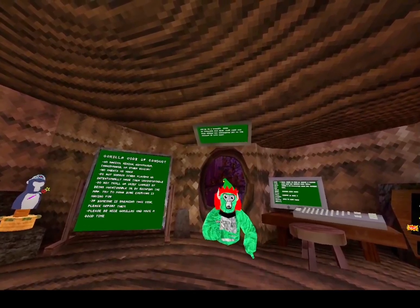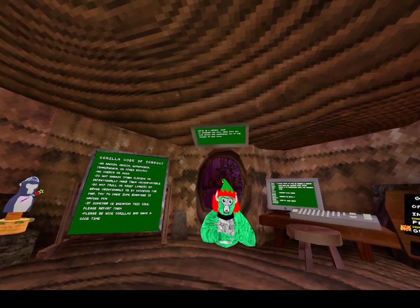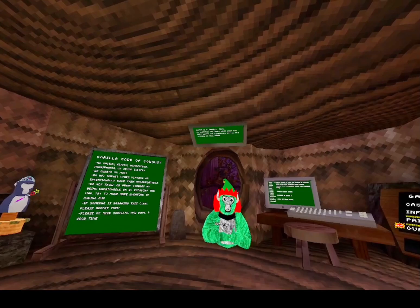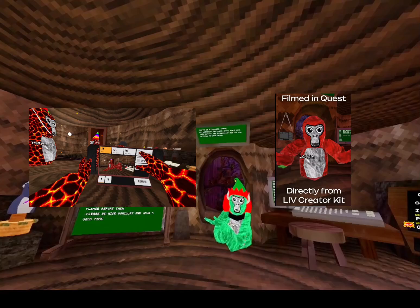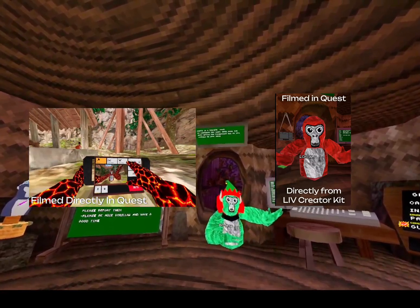Recently, they've worked on this Quest Cam and Camera Mod, and they've already done developing it. Now they're just waiting for Gorilla Tag to upload it in their new update. This Quest Cam is going to be placed here in the stump, and it's going to be attached to two strings. Here's a clip and a photo of the Quest Cam that Live is going to be collaborating with Gorilla Tag for.